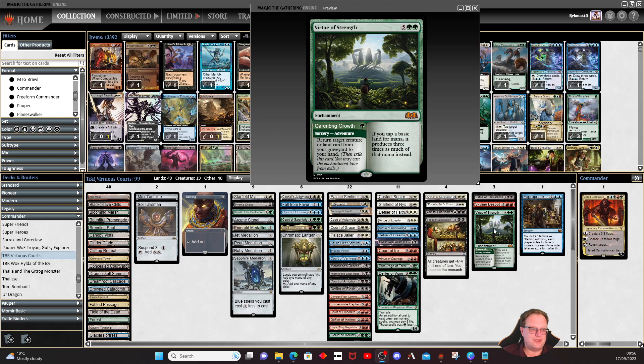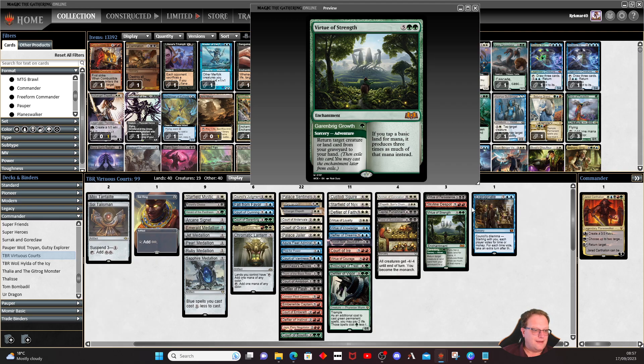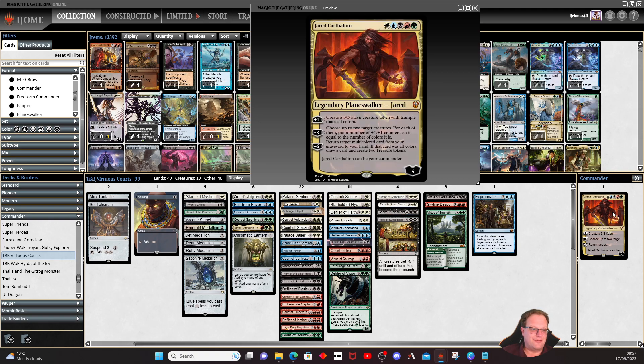The final voting card is Expropriate. Starting with you, each player votes for time or money: for each time vote take an extra turn, for each money vote choose a permanent owned by a voter and gain control of it — then it gets exiled. You'll cast it once but you're either getting a couple of permanents or a couple of extra turns one way or the other.